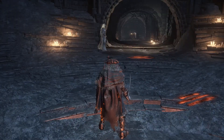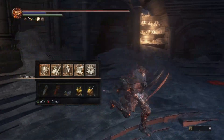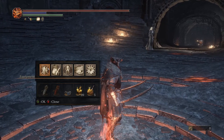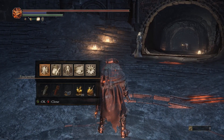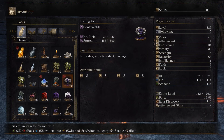I honestly can't be bothered to make text for these anymore, so I'm just gonna start explaining. This is the elemental urns demonstration — it's adding in hexing urns which do dark damage, and witching urns which do magic damage, to go along with the black fire bombs and lightning urns already in the game.